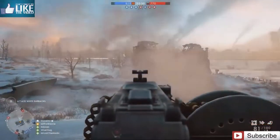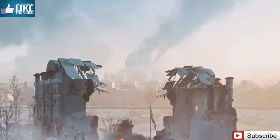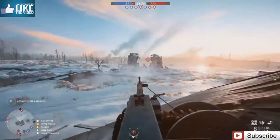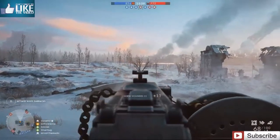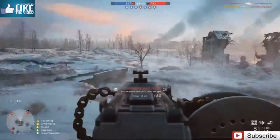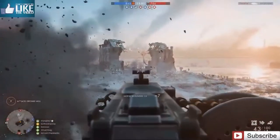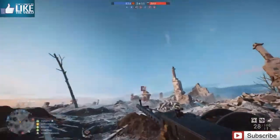I think you can actually see the Tsaritsyn Cathedral from the Volga River map - you need to look out across the river and you should see it on the other side. That plays a part in the Red Tide operation, where you start over here on Volga River and then work your way across into the city of Tsaritsyn in an attempt to capture the cathedral and the land surrounding it. DICE has done a lot to try and offer players something in Battlefield 1 that they don't necessarily expect, and these Civil War maps are a perfect example.